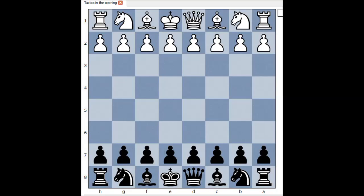Hi, this is Mato. In this video, I will show you the game between Schulder and Boden. This game was played in London in 1860. Schulder had the white pieces and he started with e4.